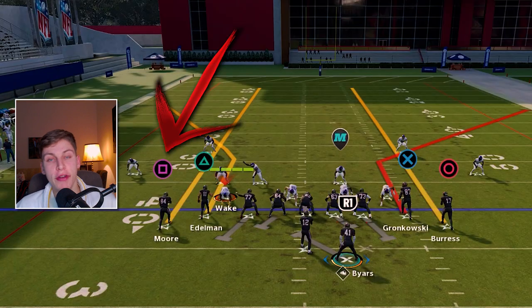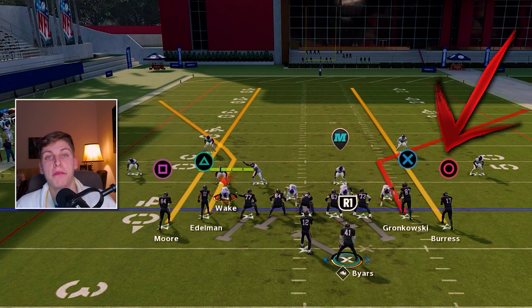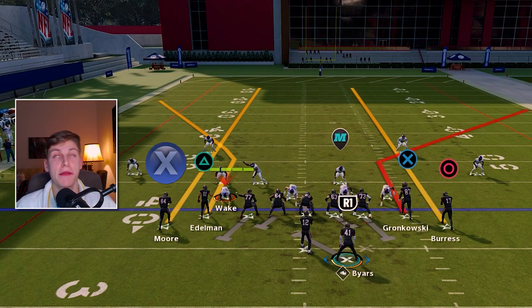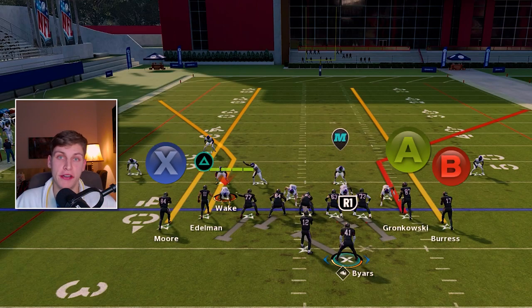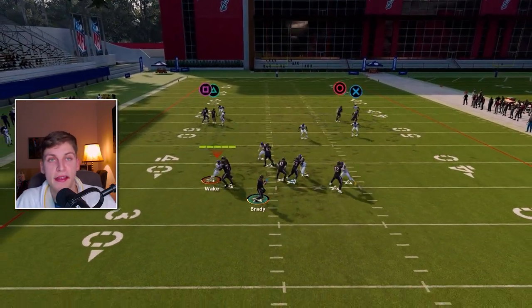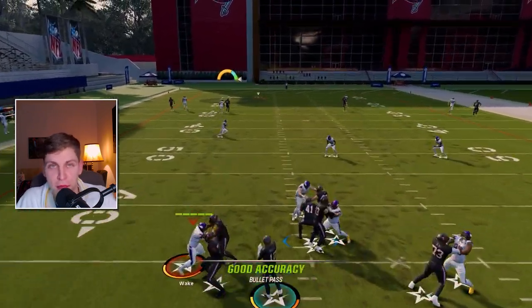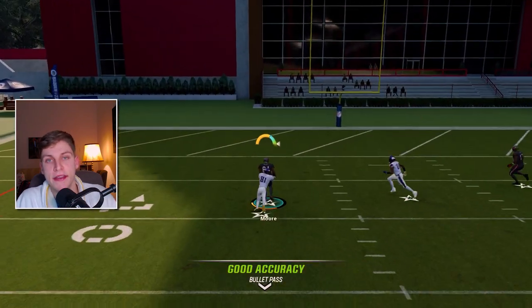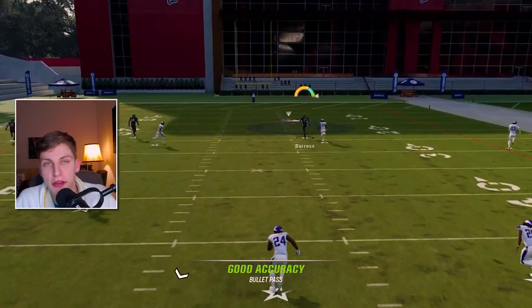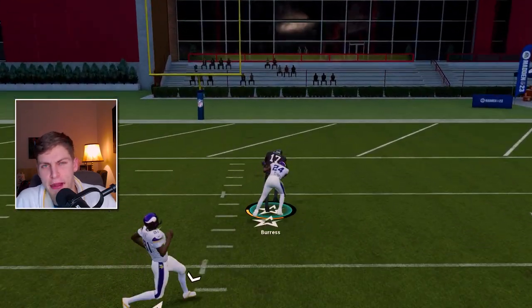We're going to start by talking about Cover 4 Match, because that is the defense that gives us the most trouble whenever we're running a tight set. For this, we're just going to streak square, streak circle, and then put X on a corner. For Xbox, that is streak X, streak B, and put A on the corner. It's really inconsistent, but if you run this enough times, either one of the streaks is going to be open. You just have to read whichever one gets open — whichever one gets the bump — and then you throw that. It's the best beater I can do. We're going to get better from here, though.